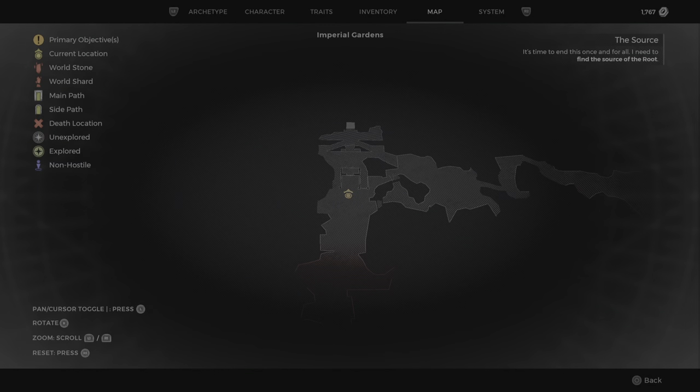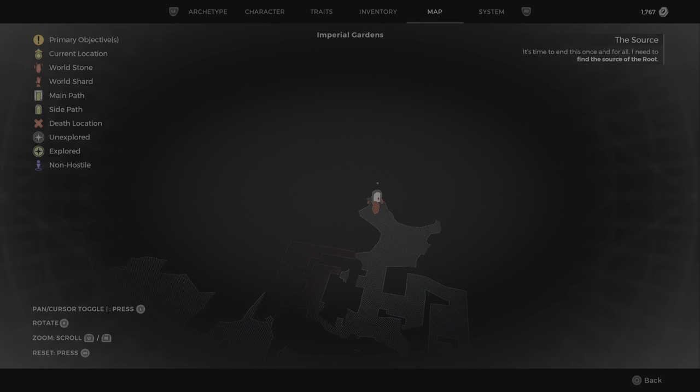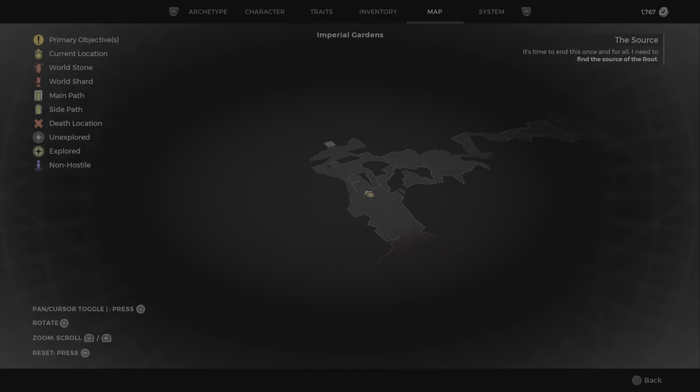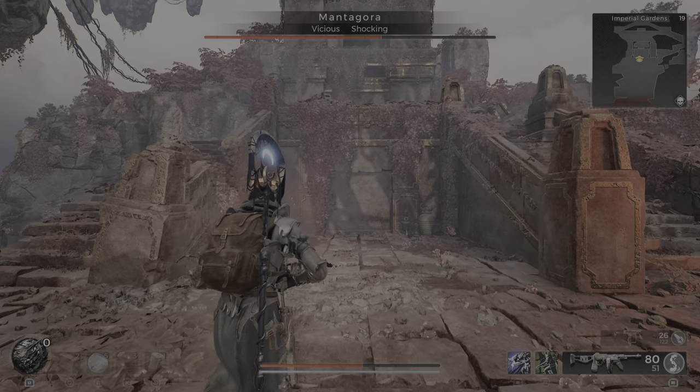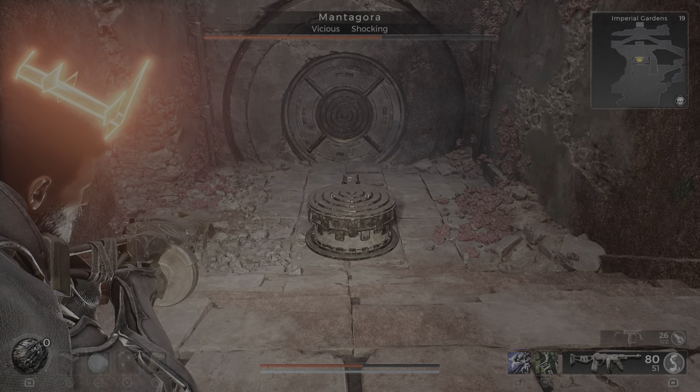So if you look at the map here, we're facing the tower. This is where you start. You'll make your way right here. This is going to be a false wall, and this is where we will complete the puzzle.